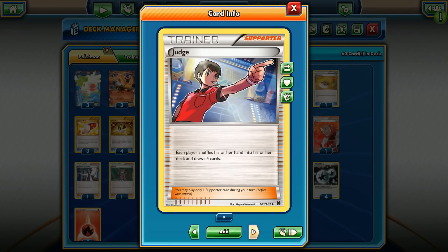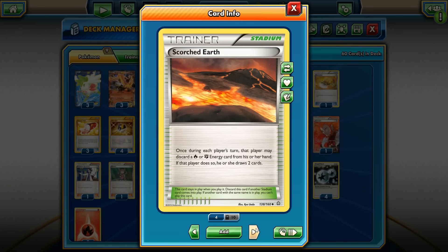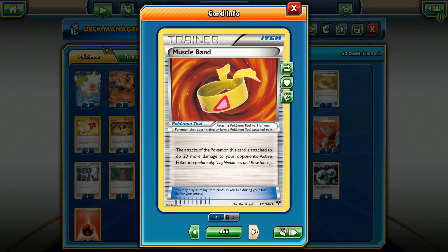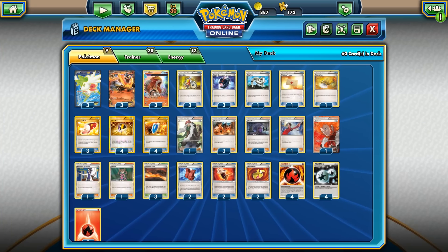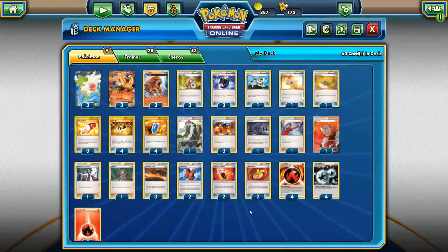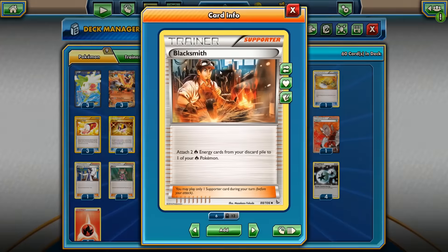Judge is here for disruption. Lysander, Professor Sycamore, Shauna, and Scorched Earth as a stadium. Assault Vest reduces attack damage from Pokemon using special energies. Fighting Fury Belt and two Muscle Bands round out the tool card line. Four Burning Energies, four DCEs, and five regular Fire Energies that we can recycle using Blacksmith.